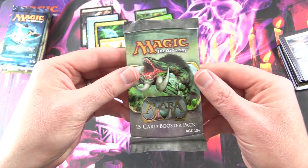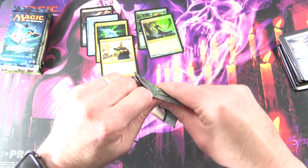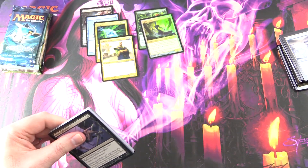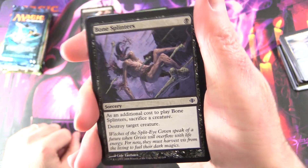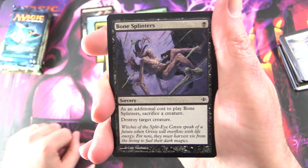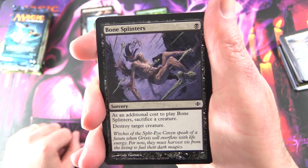Next up we have Shards of Alara. So we're now in 2008 — probably an interesting time in magic history. You've got the market crash and everything, the economy totally tanking. I'm curious, were you around at that time? What was the magic market looking like then? Let me know.